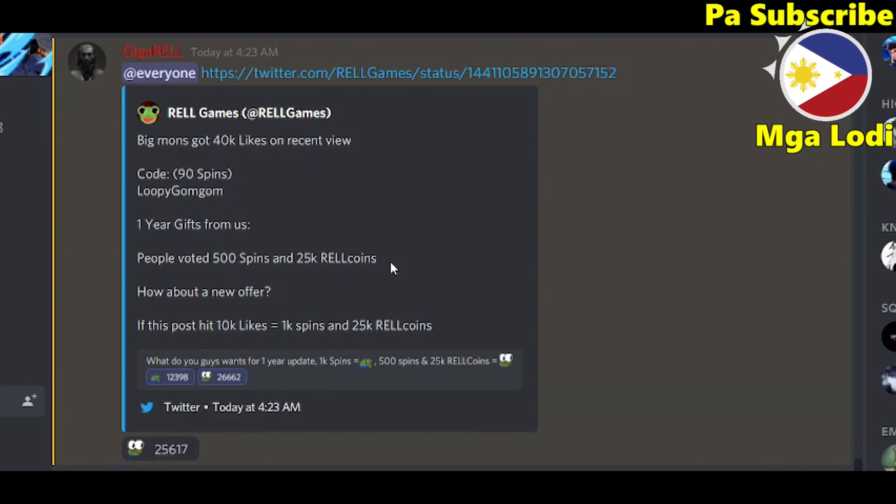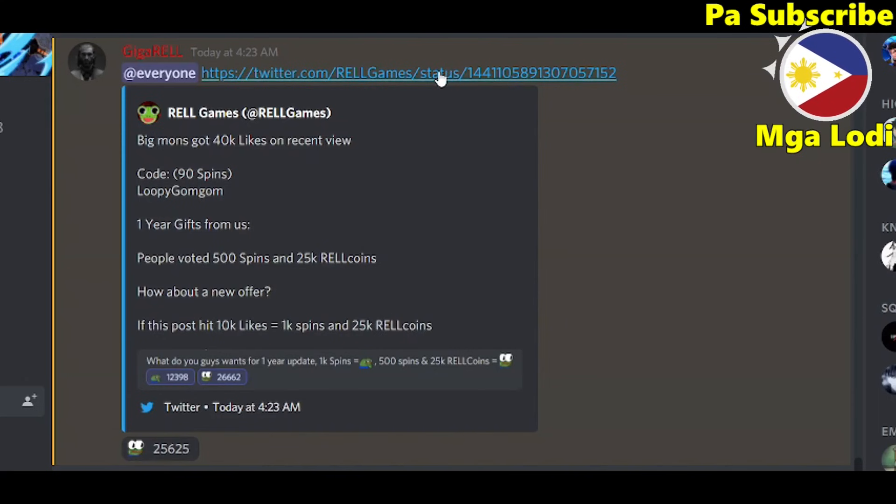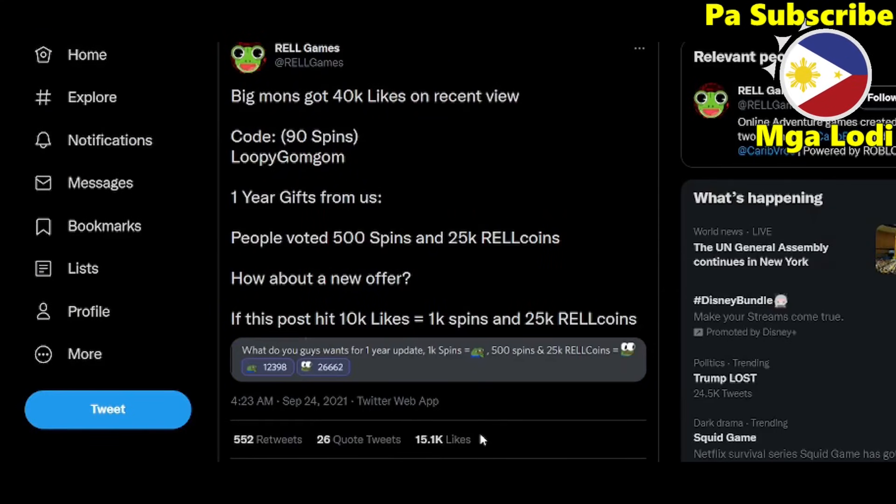Real Games made a new offer: if this post hits 10k likes, he will give us 1k spins — not 500 spins — and 25k Real Coins. So basically he added another 500 spins on top of the 500, so we're gonna get 1k spins total. If we go to Twitter, look at that — it's already at 15k likes, so we've already surpassed the 10k likes requirement. We're 100% gonna get these rewards.